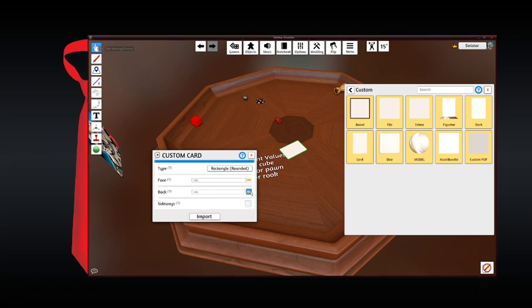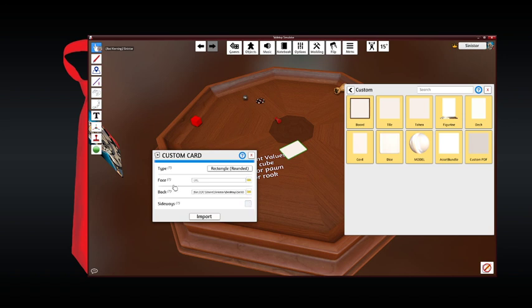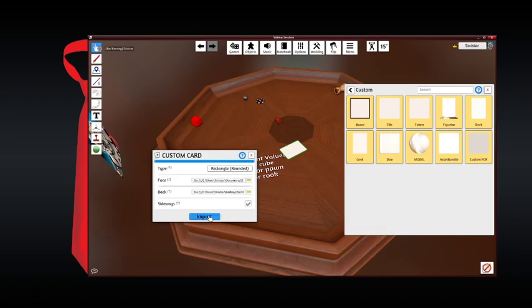Let's do the back first. I tried to upload it, and it's asking me if I want to store the files locally or on the network. I just selected locally for this section. And it's a sideways card because I'm doing the problem card, which you hold at 90 degrees the way you would for any other card. For the face, we'll grab an image that's just the front of the card. I'll keep that local as well and import that.